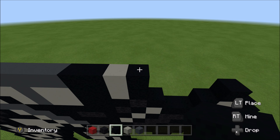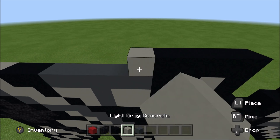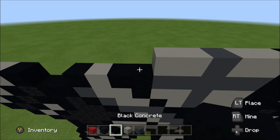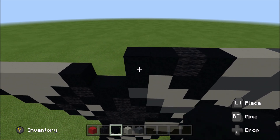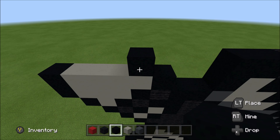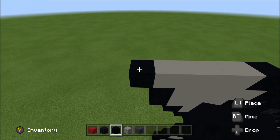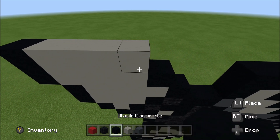Above that black you just placed, build up with a black. To the left of it, add three black, two light gray, a gray, two light gray, a black, wool, two black. Skip three. Above this light gray here, build up with a black. To the left of it, add four light gray: one, two, three, four. And then a black. Above that black, build up with a black. To the right of it, add four light gray and then a black. Skip three.